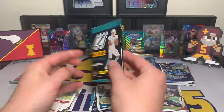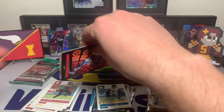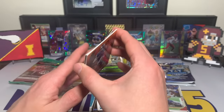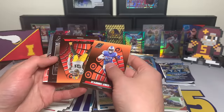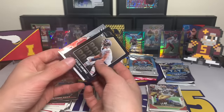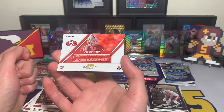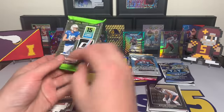Zenith — four cards per pack. Got a nice deformed one on the back, a little bent. DeAndre Swift, Preston Smith rookie, Kyler Gordon rookie, and behind them a Joe Montana Behind the Numbers — cool looking card, but a little misshapen.